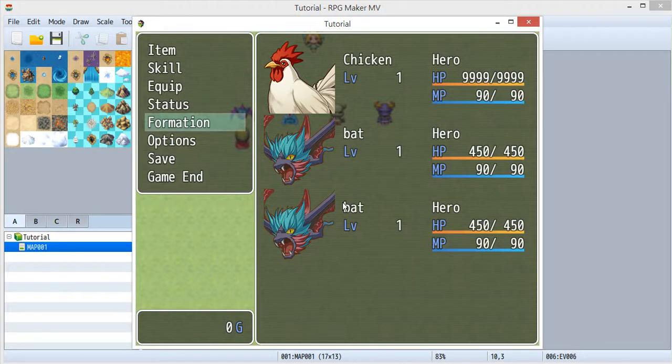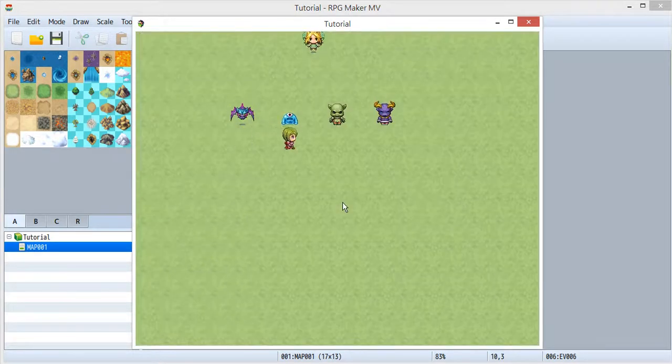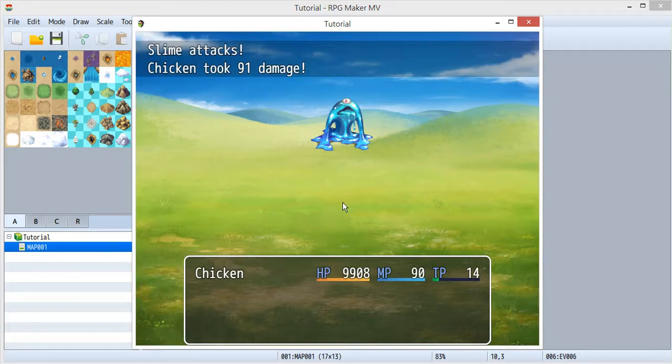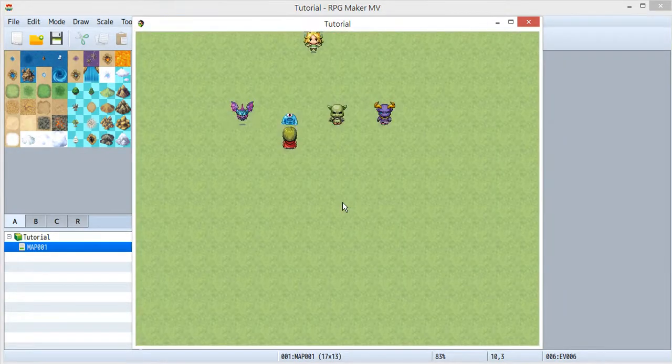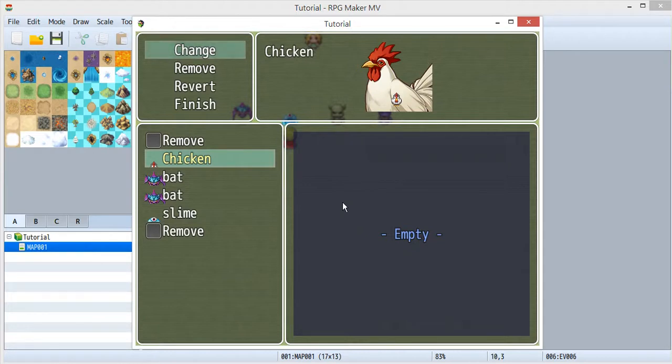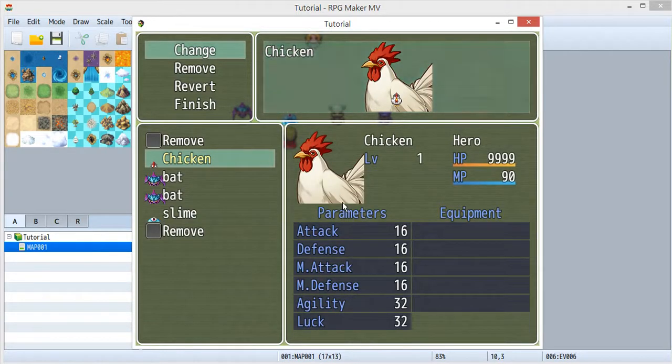By default you can't do this, because each actor can only appear once inside your party — you can only have one actor with the same actor ID. But now I've got two bats, even though in my database I only have one bat. If I fight this slime and go to the formation, I can see I get the slime too, so it's not just limited to bats.